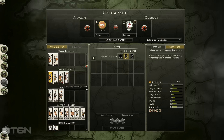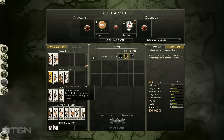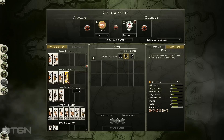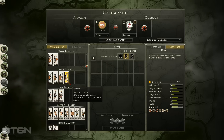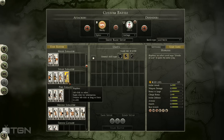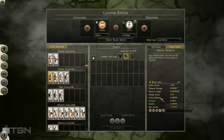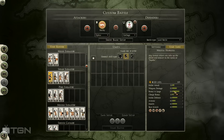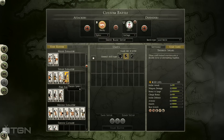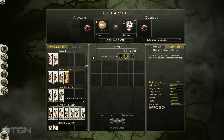Spear infantry is best used as a support unit, or certain spear units can stand on their own. Hoplites are not going to win you most fights with melee infantry, but they're a fairly sturdy and capable unit. All of these spear units are going to have a bonus versus large — in other words, a bonus versus cavalry, which includes elephants. That's found right here. Each of these units has that bonus, which gets added to their attack when fighting against that type of unit.